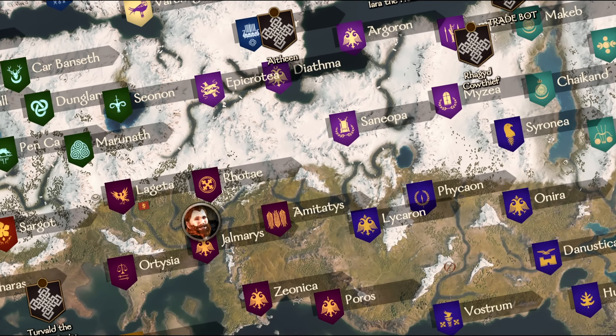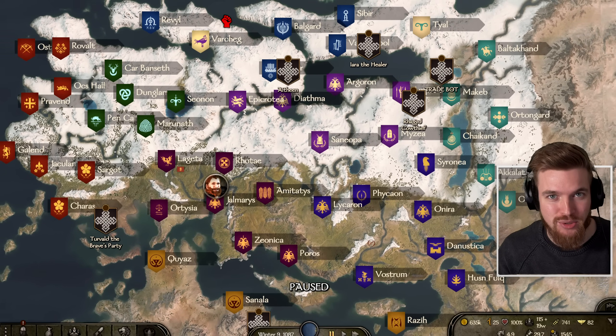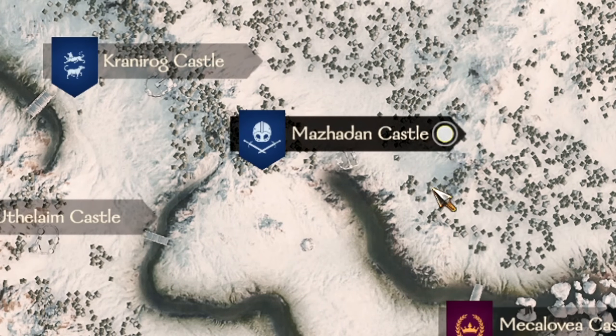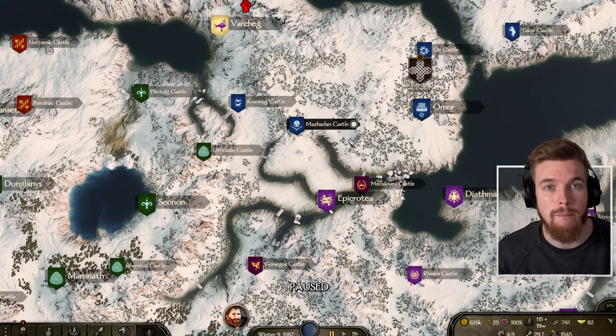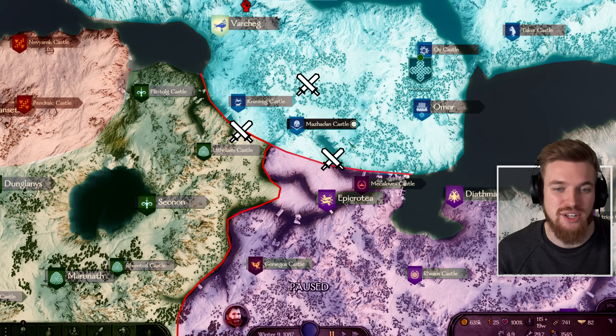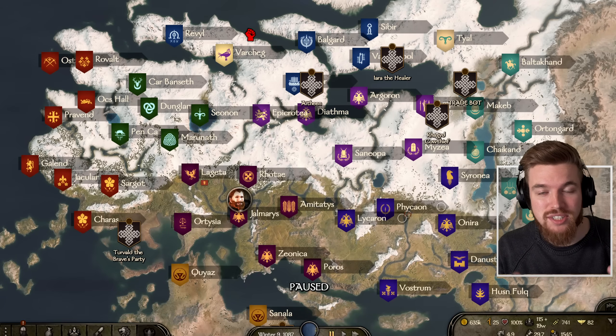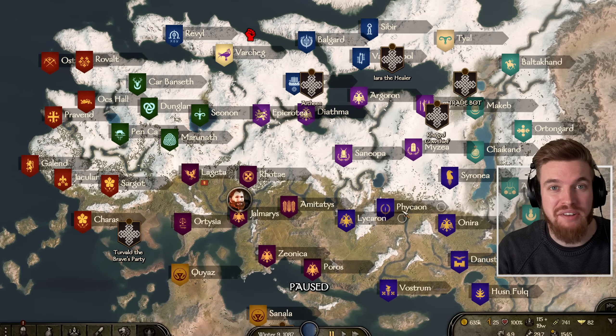Everybody's campaign map is going to be different but there are a few simple rules we can follow so that when we do get a castle we don't get completely destroyed. For example, this castle right here may be a fantastic castle to steal but it is on the border between three different factions - the Sturgians to the north, the Northern Empire to the south, and the Battanians to the west.